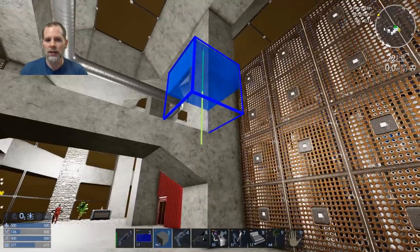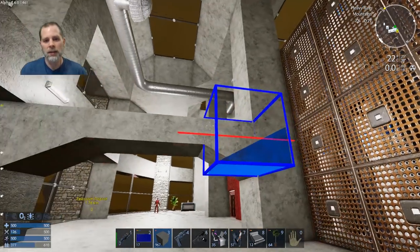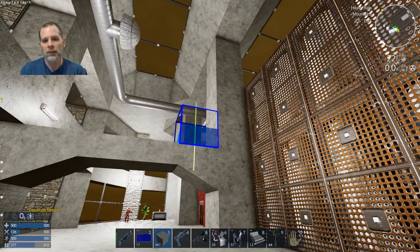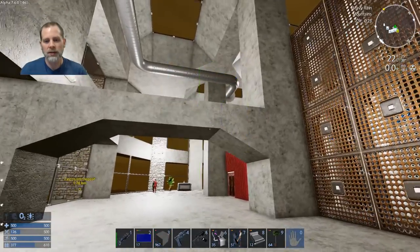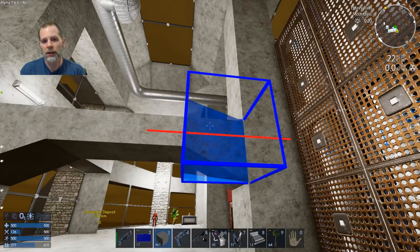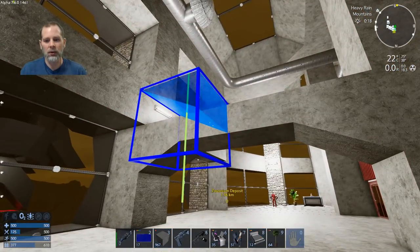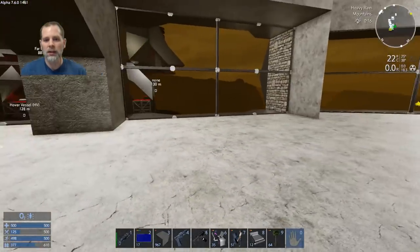It seems like it needs something up here, like this - needs something coming up and then a half block across the top. I wish this block could come down that way so you could have it subtracted, that would look even cooler. But I think this will do.